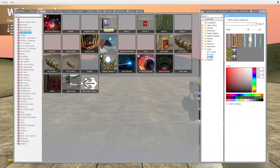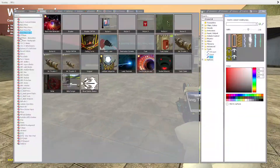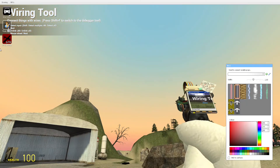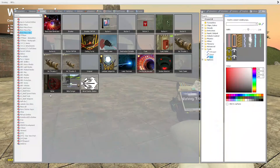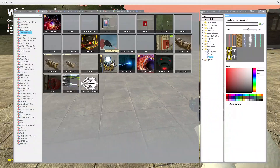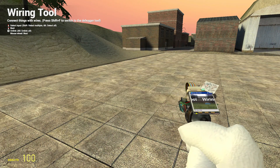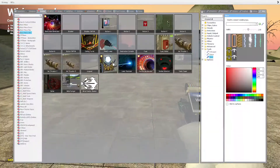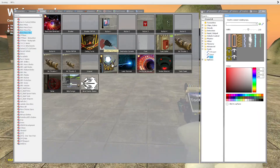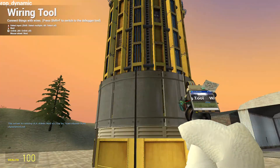Hey guys, welcome to another video. Today I'm gonna be showing you how to simply set up Wiremod and use it for some add-ons. Wiremod is pretty much a way to enhance your gameplay of Garry's Mod — that means custom contraptions, just about anything that you can think of. I'm gonna be showing you how to set up the teleporter from the Black Mesa entities.